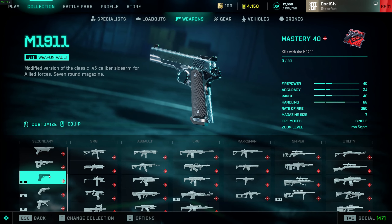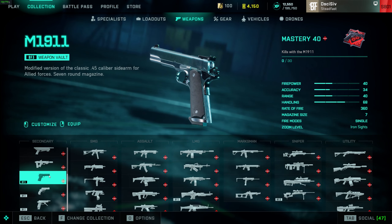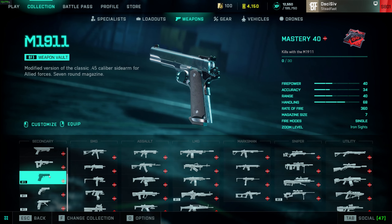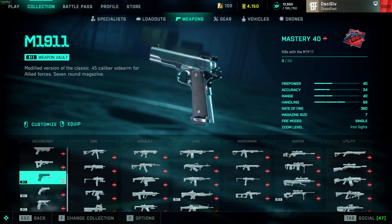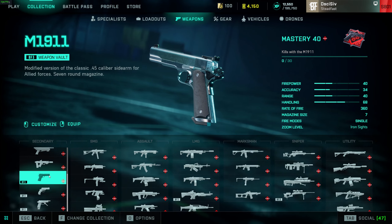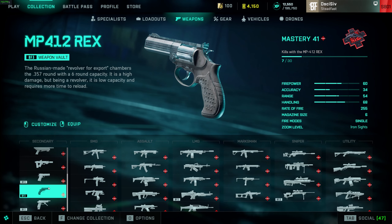The 1911 did get a buff to its three-bullets-to-kill range out to 40 meters, but it's still personally a do-your-weapon — the visual recoil is atrocious and it only has seven rounds in the mag. This really should be a two-shot body within probably 14 meters, and then drop to three bullets to kill outside of that. Not enough ammo to use this effectively as a sidearm and play aggressive.